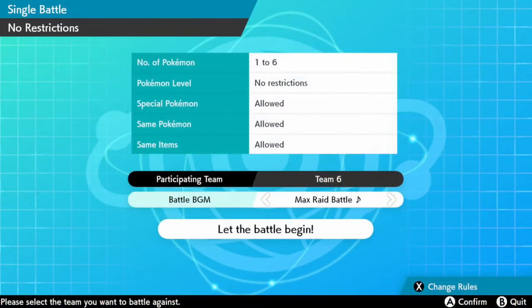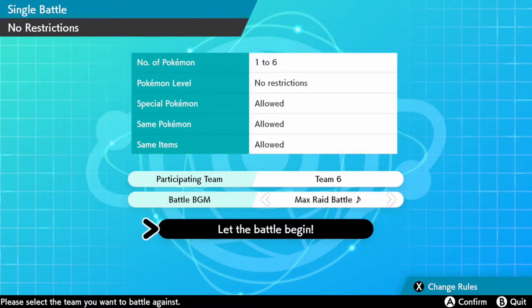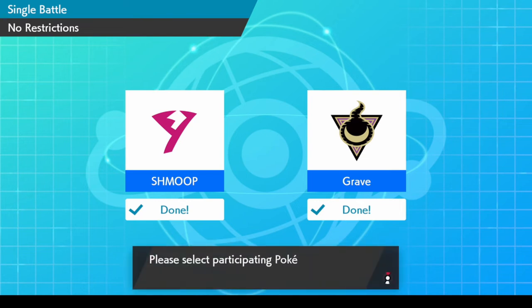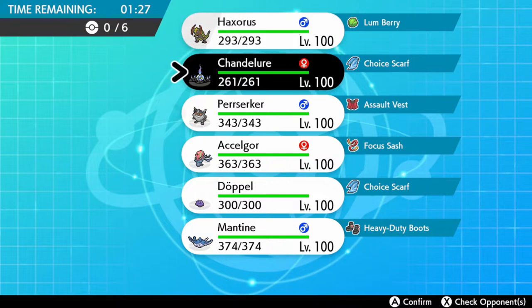I've got a Haxorus, a Chandelure, a Buzzwole, an Asalgor, a Ditto, and a Mantine. I went pretty balanced, I feel. At first I wanted to do a fire-water-grass core, but dropped that because I wanted a steel type as well.